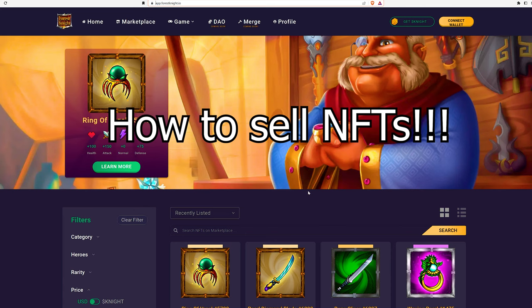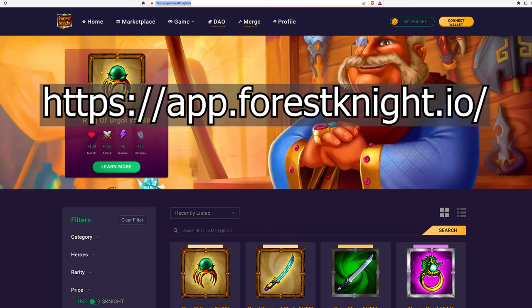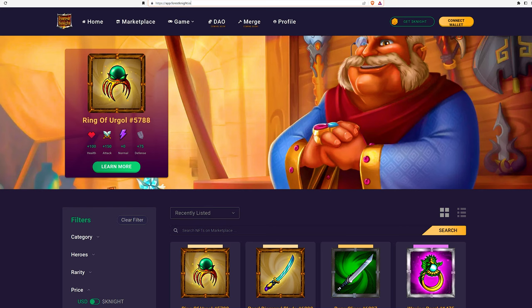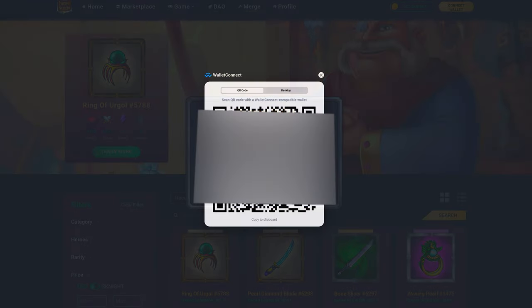How to sell NFTs. You can sell your NFTs on the site marketplace. I cannot stress you enough about the importance of double-checking where you connect your wallet. Go to app.forestknight.io — make sure the address is correct — then click connect wallet. Use the wallet you connected in the game; in my case, wallet connect from Trust Wallet. Open Trust Wallet, tap settings, wallet connect, new connection, scan the QR code from the site, remember to switch the network to Polygon, tap connect and you are done.